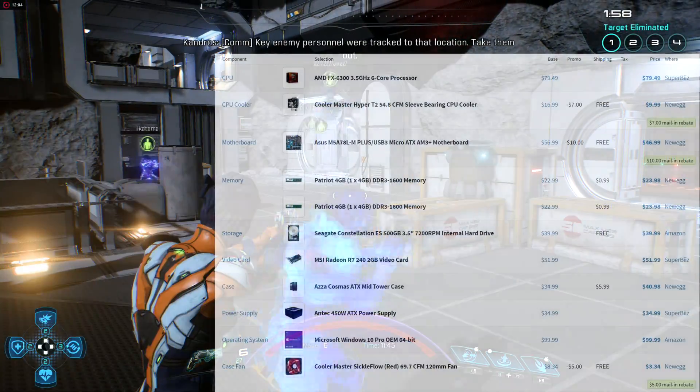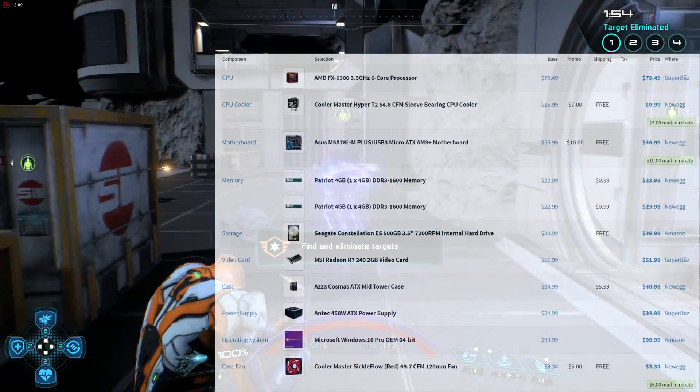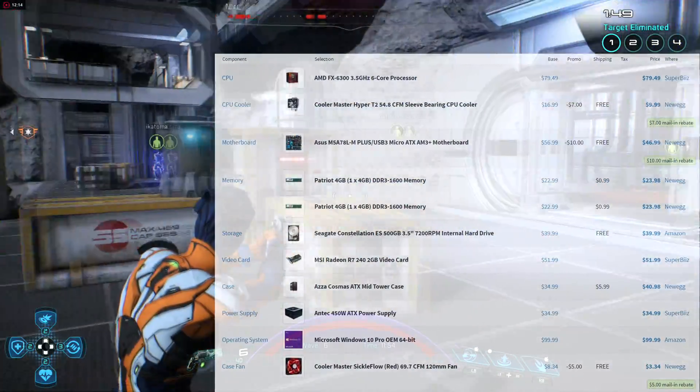Along with our MSI R7 240 2GB video card — to top it all off, I threw in a 120mm red LED fan for better airflow and a better aesthetic. I also installed Windows 10. If you already have Windows on another machine, it's not that hard to get Windows 10 on your new PC.